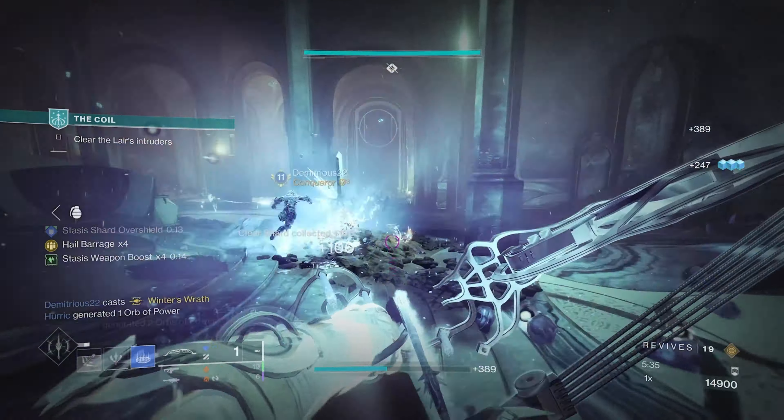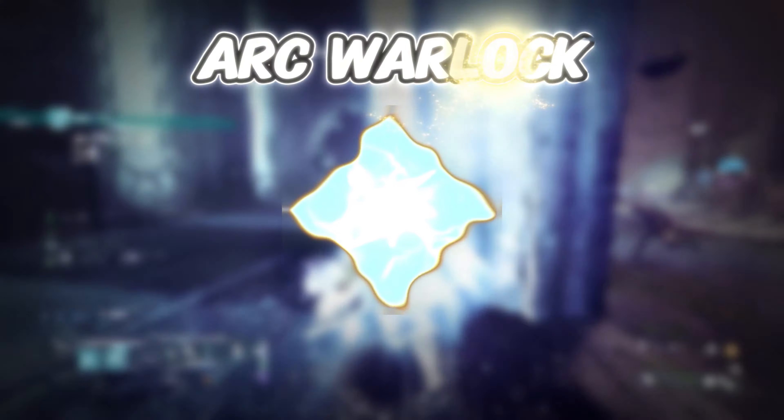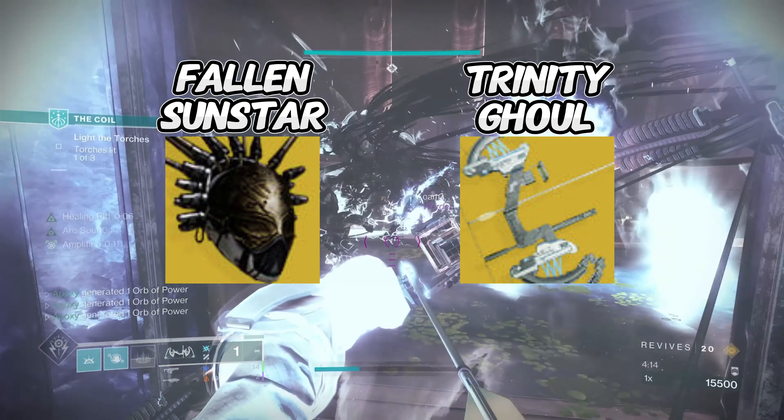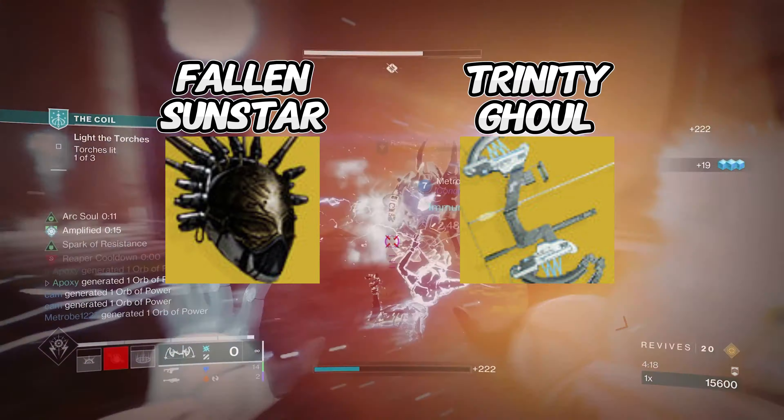Jumping into the first build, we're going to be discussing our Arc Warlock ionic trace build, which is based around the Fallen Sunstar helmet exotic matched up with the Trinity Ghoul bow exotic. This setup will allow you to have insane add clear capabilities on top of getting you and your allies free ability energy from your ionic traces. As most of us know, Trinity Ghoul is one of, if not the best weapon when it comes to killing an immense amount of enemies very easily.